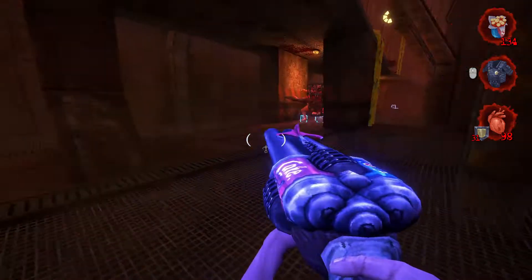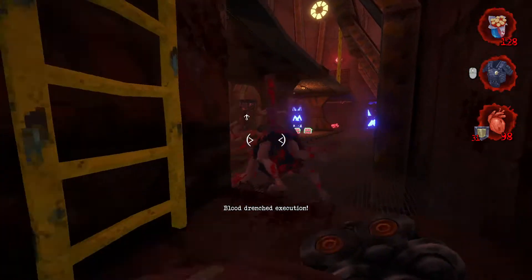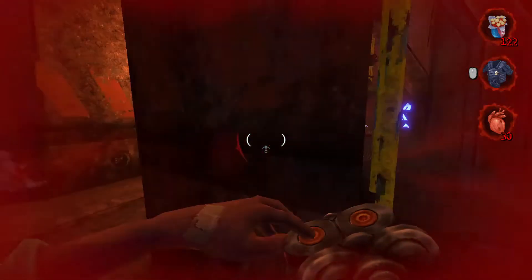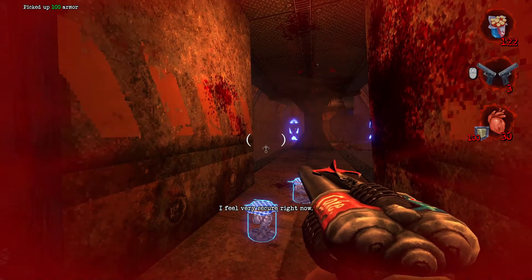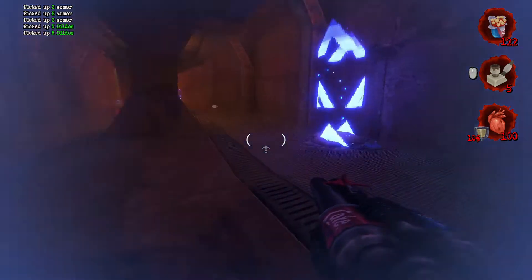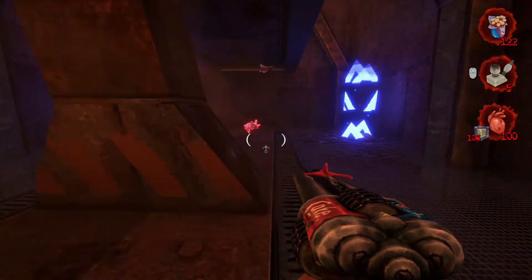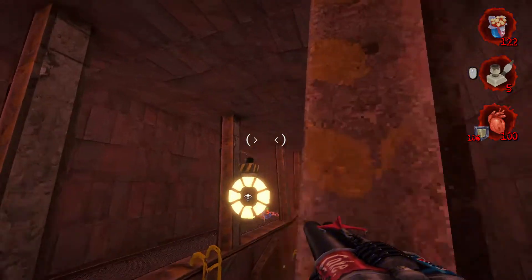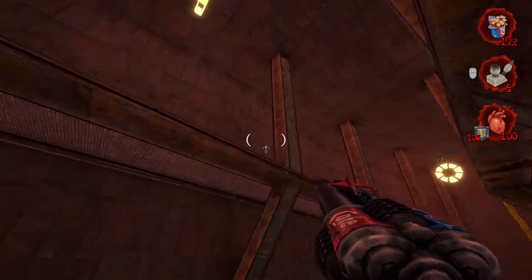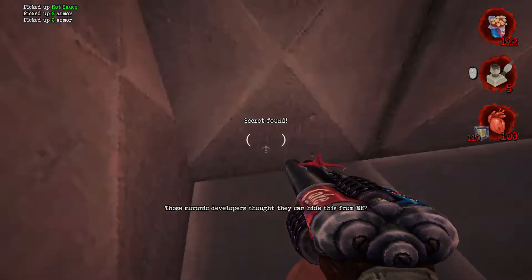Hopping down below we're going to have a couple of goliaths down here. Let's use some armor and some health. Grab all the goodies down here and we'll hop up — we're going to grab another secret. Right here you can see the vent up there; you've got to angle yourself just right so you can get up here and get some hot sauce and armor.